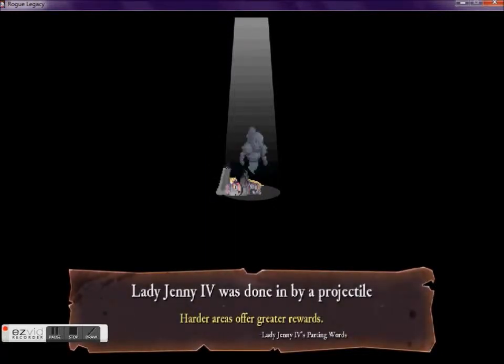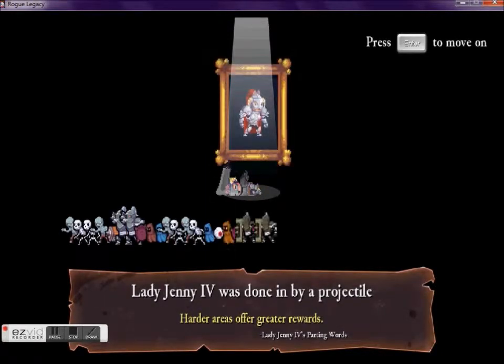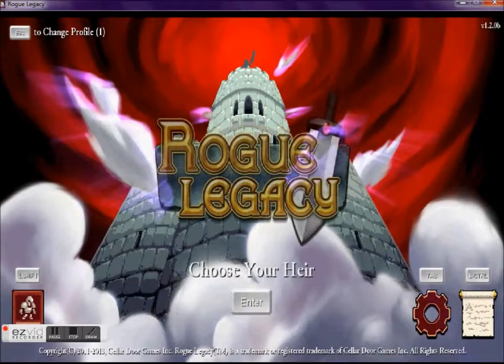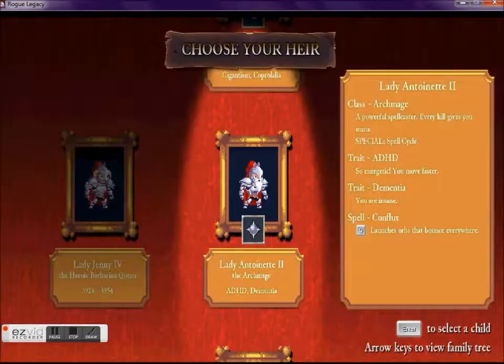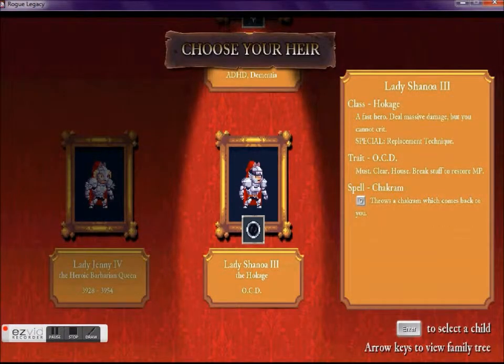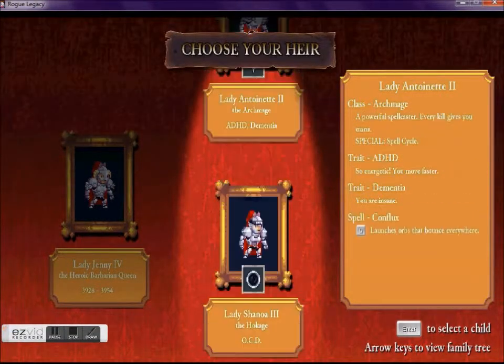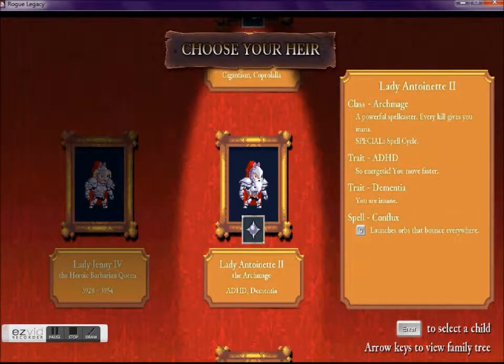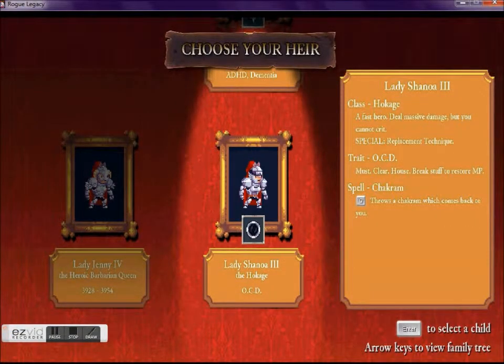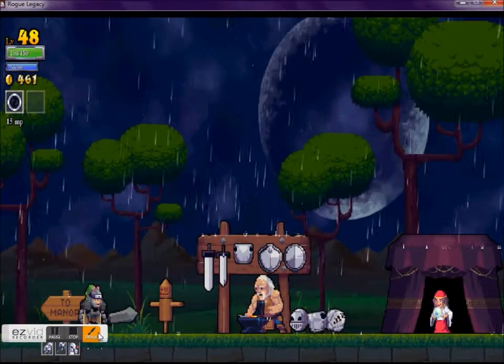So not that great of a run, but not a horrible run. I decided I still have time on this recording, so I'll go to another hero. I did not like any of these choices, but I decided the Hokage was the best of them. I don't like Giganton characters, otherwise I easily would've gone with the Barbarian. The Hokage can run really fast and does lots of damage, but takes damage really easily and doesn't have much health.